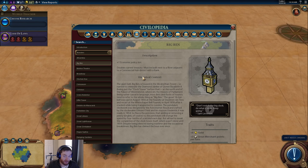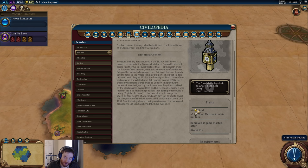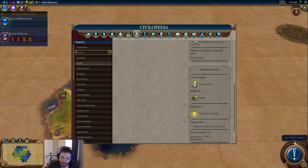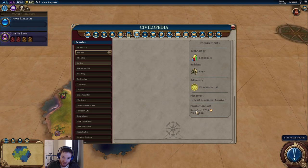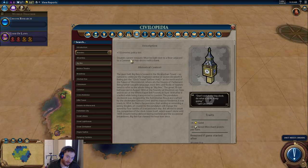Big Ben, tier two — a fantastic wonder. Plus one economic policy slot; economic policy slots are clearly not quite as good as wildcard policy slots, but still very strong, definitely the second best policy card slot available. Doubling your current treasury is quite great. The restriction of being built next to a river adjacent to a commercial hub with a bank isn't that impossible — commercial hubs are almost always built on rivers. The six gold and great merchant points don't matter much at this stage, but the economic slot and the gold doubling are just awesome. It's very expensive and arrives right around the time research labs, tanks, infantry, and power plants also need to be built, so it's an expensive wonder for its timing but gives really powerful abilities.